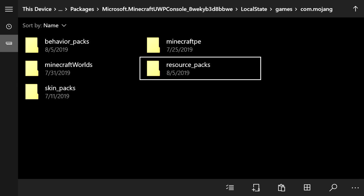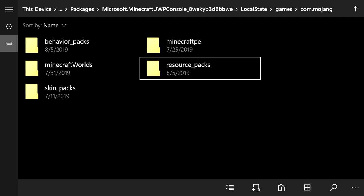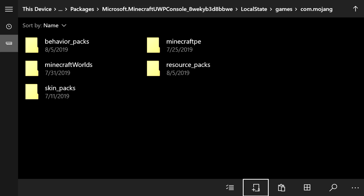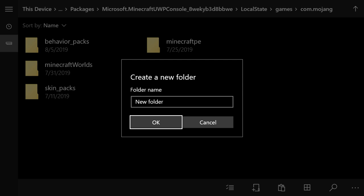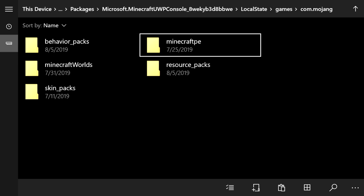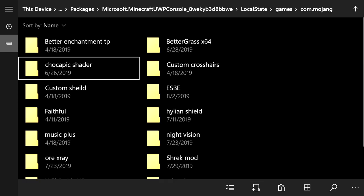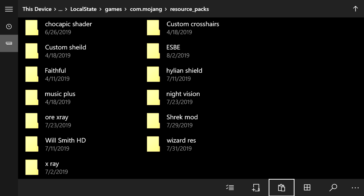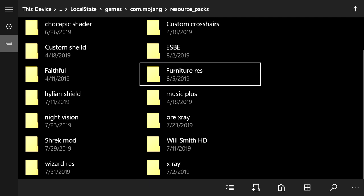Once you find that folder, press A on it, go to Local States, then Games, Mojang. You'll find resource underscore packs and behavior underscore packs. If you don't have these folders, create them — spell them exactly with underscores instead of spaces. Press A on resource packs and then press the clipboard at the bottom right to paste the furniture res folder in.